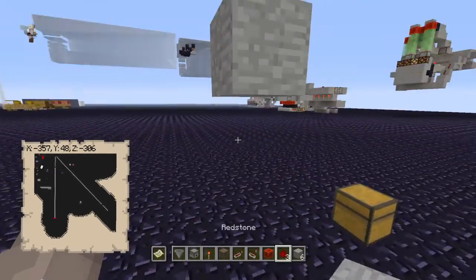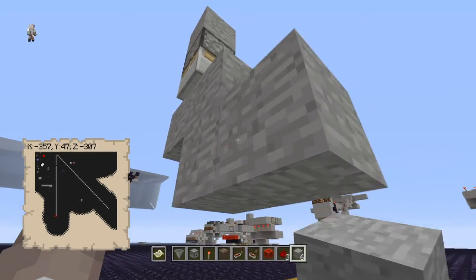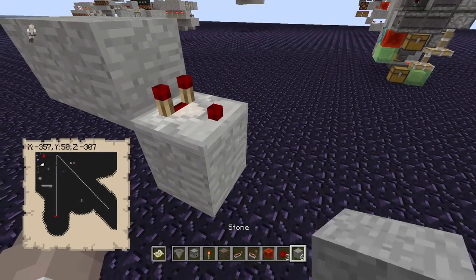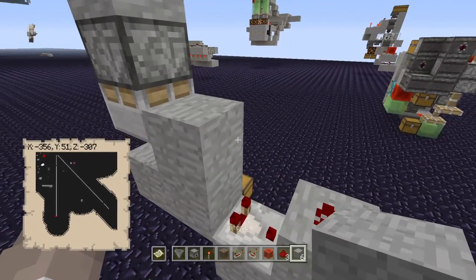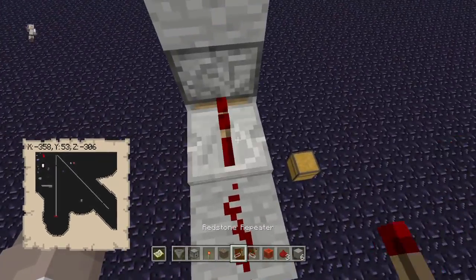Now go over here and put a block, then another block over like this, with a comparator coming out like that. We need a block in front of it — put dust on that. So: a block there, a block there, dust on that, and a repeater going into the piston, triggering it to crush the shulker box.